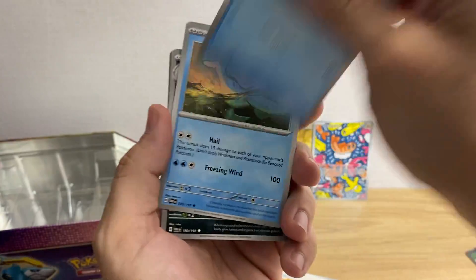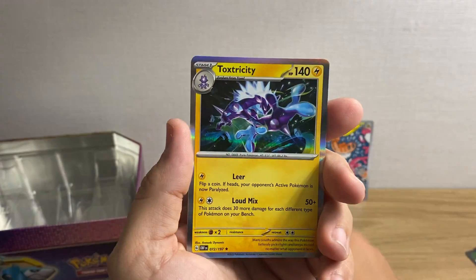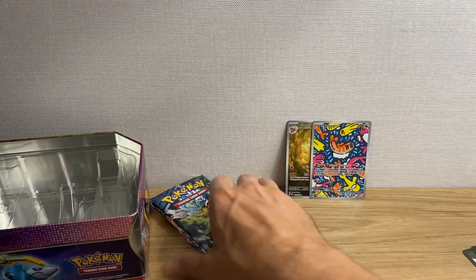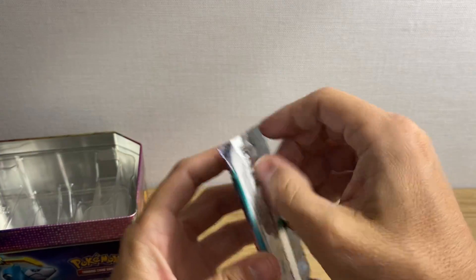Tadbulb, Donphan, Skiploom, Wiglett, Lapras, Enamorus, Fluxilitwick, Charmeleon, Toedscruel. I would be talking louder but I think there's somebody in the next hotel room next to me, so I just want to be as courteous as possible.